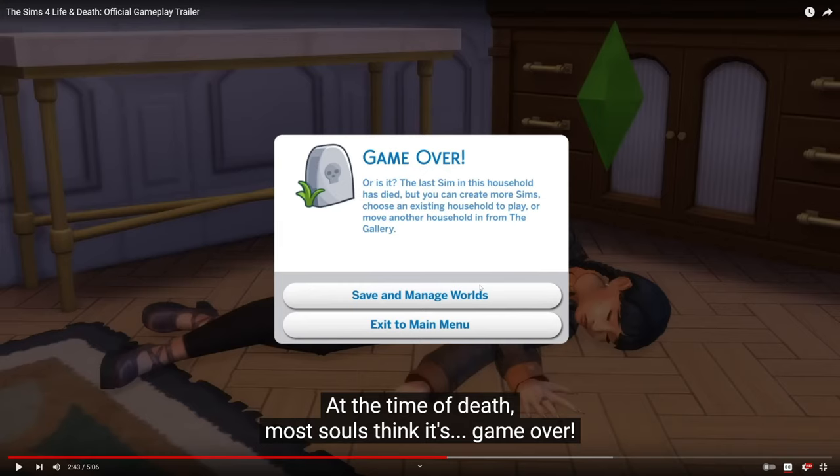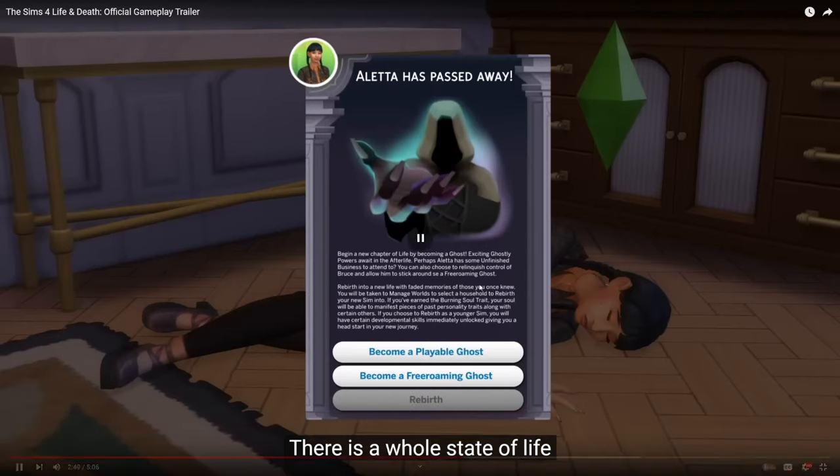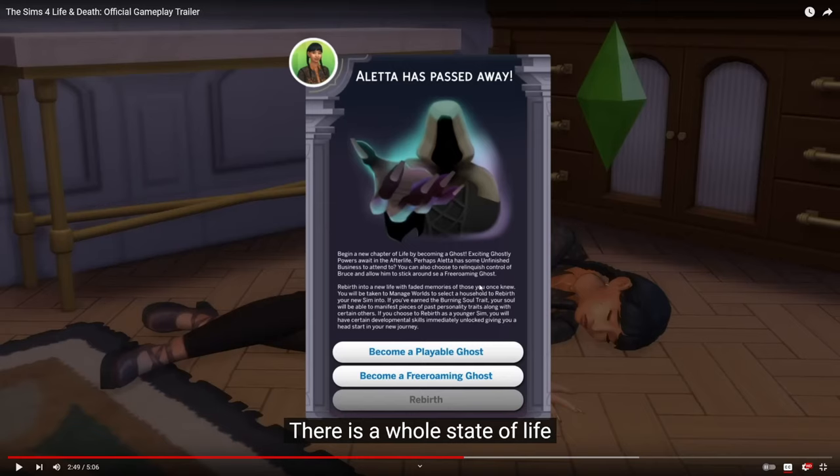So this is what typically would happen — if you played a household with only one Sim and they died, you'd either get kicked back, save and go to Manage Worlds to play another household, or exit without saving to go back with them alive. But now there's a new option: you can either be a playable ghost or a free-roaming ghost. It says 'Begin a new chapter of life by playing as a ghost — ghostly powers await in the afterlife. Perhaps your Sim has some unfinished business to attend to.' You can also choose to relinquish control and allow them to stick around as a free-form ghost.